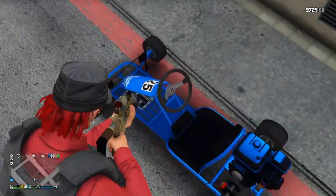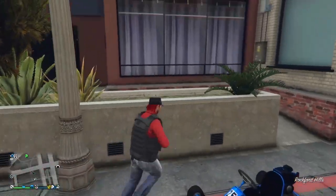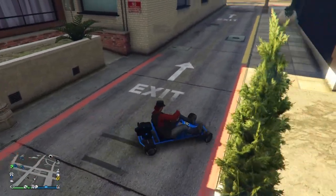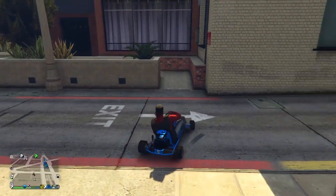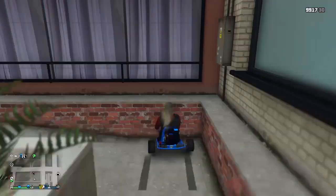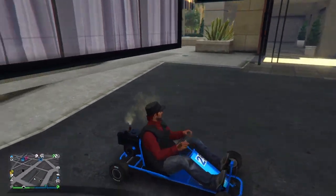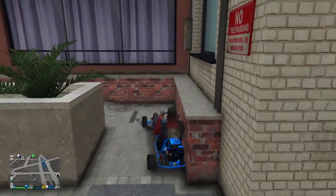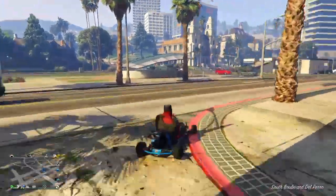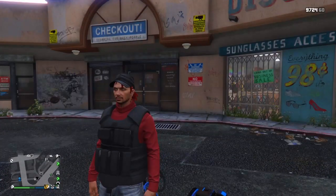For this glitch you're going to need a Veto Classic go-kart. The location is right behind the barbershop and between the clothing store in the back alley. Take your Veto Classic go-kart and bring it up the little handicap-type walkway staircase, then just drive it right through here. Park it, get out, get back in, and drive — and you're right inside the wall. You don't have much room to move around but it's a nice wall breach, and you can always just drive back out.